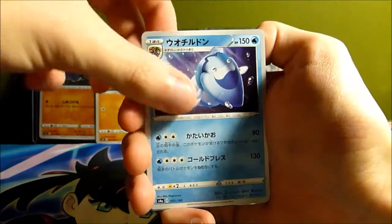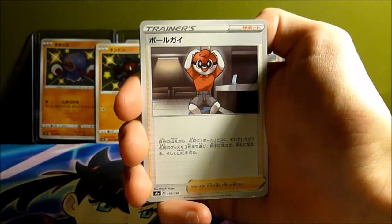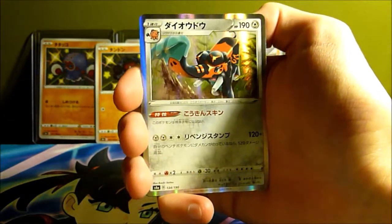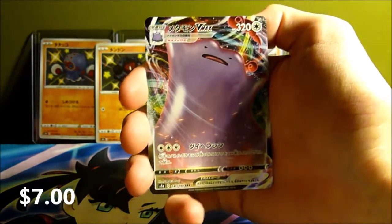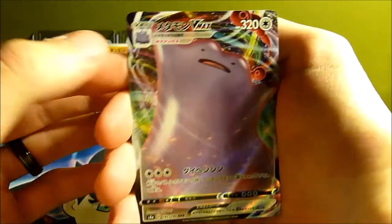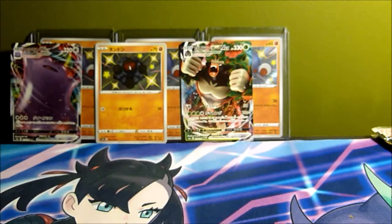Another Zamazenta shield trainer. The Poké Ball guy has a full art in this set — one of my most wanted cards. We got a Heatran hollow, Copperajah, and a Ditto VMAX! I was really hoping to pull that one — we'll set him up in the back.